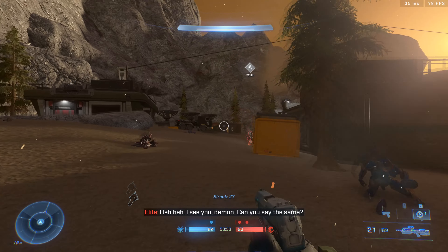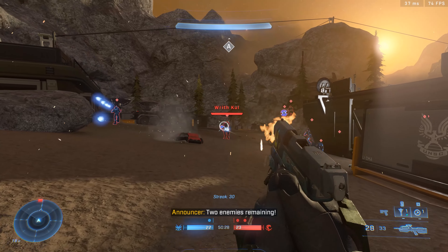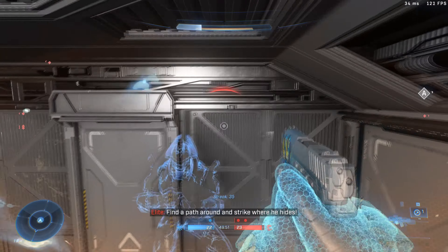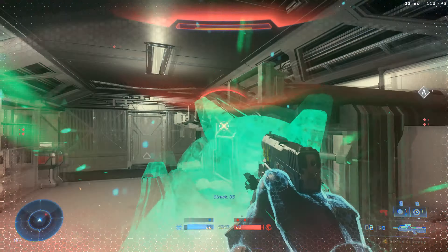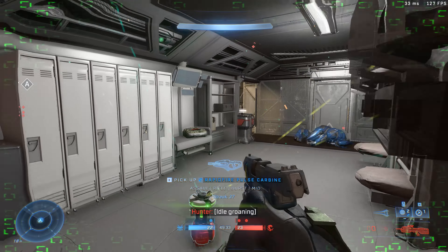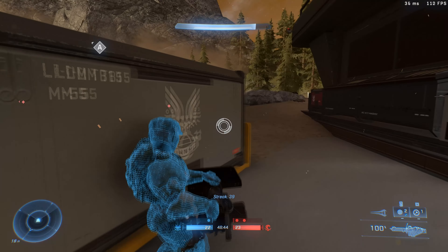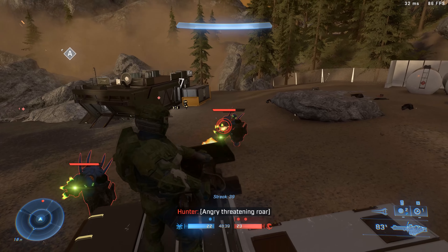They've put the franticness of Helldivers here as well, and it's not overbearing like you often get in Helldivers. I'm kind of trapped - we've got a Hunter this side and a Hunter this side. Let's run this way to get out of there. We managed to find a turret, just got to take these last two guys down - shouldn't be too much of a problem.